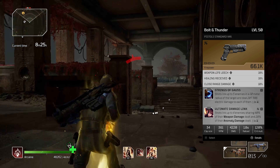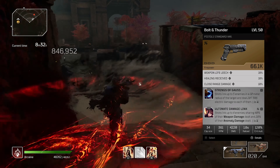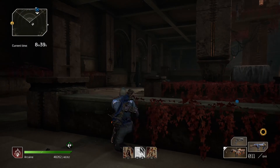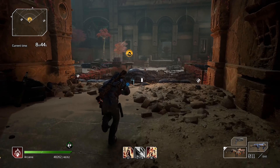For your pistols, you'll want to use bolt and thunder, which has strings of gorse attached to it. Slap on ultimate damage link and you'll link up to 3 enemies, making them take 40% of weapon damage and 20% of anomaly damage. This will be clutch for clearing elites and bosses faster, as they often have enemies surrounding them.